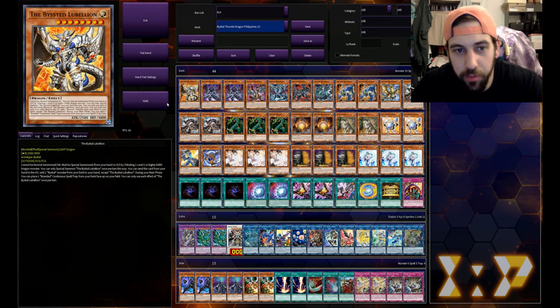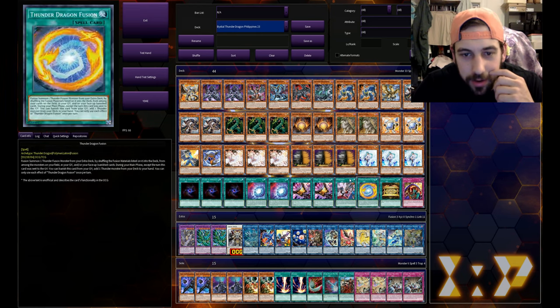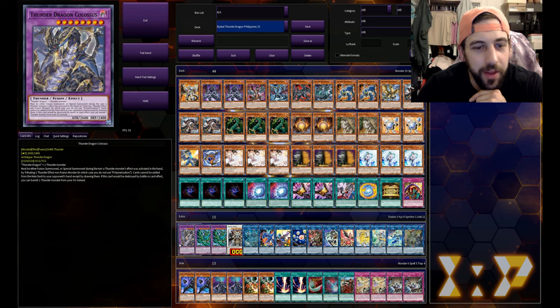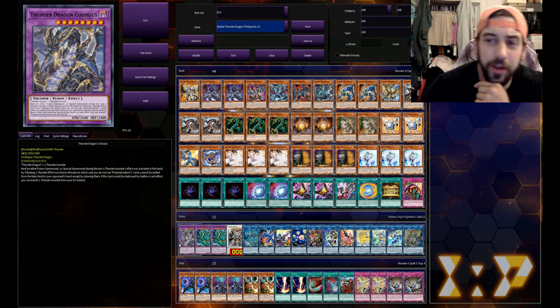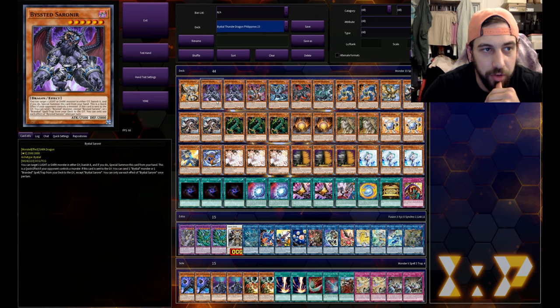The next one we have here is Bysteel Thunder Dragon, and for this one we have pretty much everything that you would need to play the deck minus the Maxx C, except for one very important piece - the Colossus, which is still banned here. Here's to hoping that we get it back to one one of these days; it's been plenty of years now. We've got one Bysteel Lubelion and two Bysteel Sauronir.